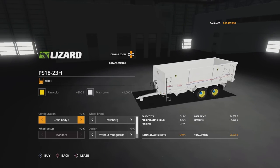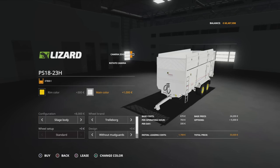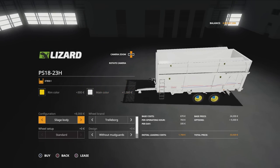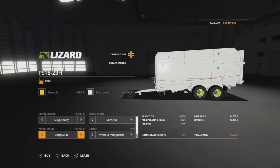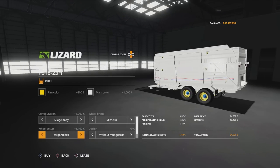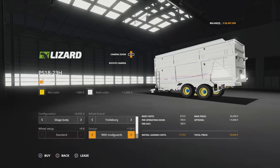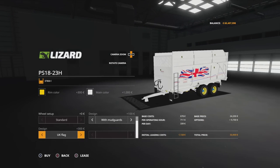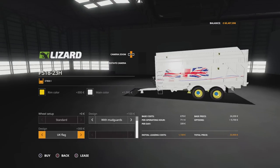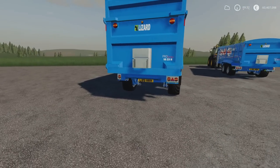Body options include grain body one which is a flat top, grain body two which puts an arch top on — no cover option available. Then there's a silage body which makes it a forage trailer for silage-type crops. Tyre options are Trelleborgs, Michelin Cargo X-Bib, or X-Bib HF. You can have it without or with mudguards, which adds them at the front. Livery options are no livery, Scottish flag, or UK flag.